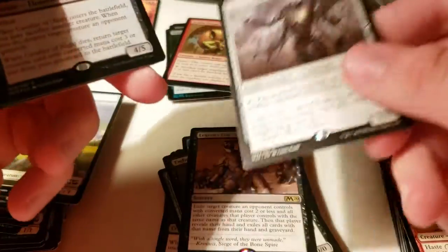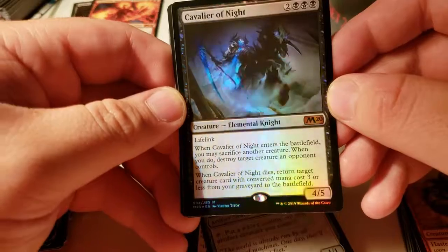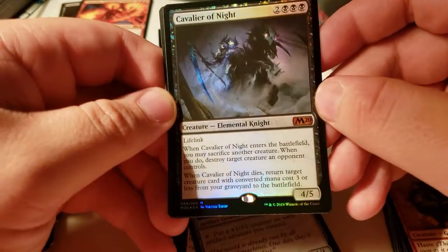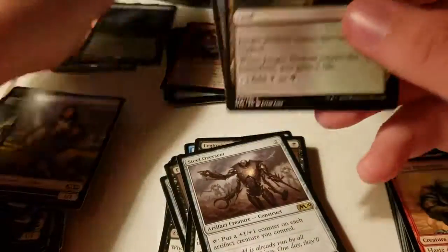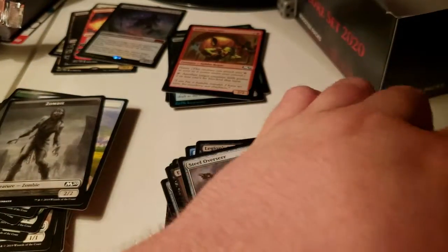Steel Overseer. Foil Mythic! Sack another creature and destroy target creature an opponent controls; when it dies, return a creature card with converted mana cost three or less from your graveyard to the battlefield. Two foil rares and a foil mythic — seems pretty good to me.